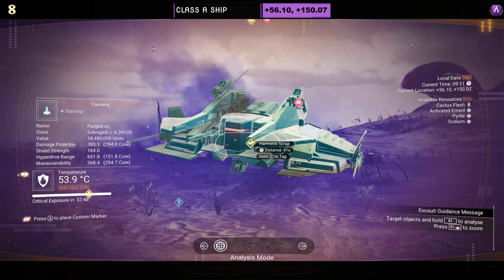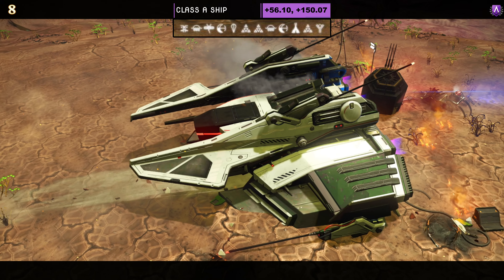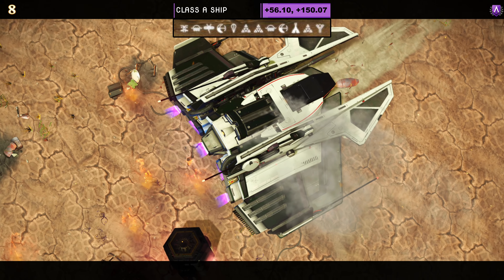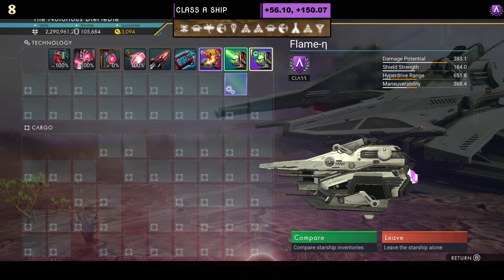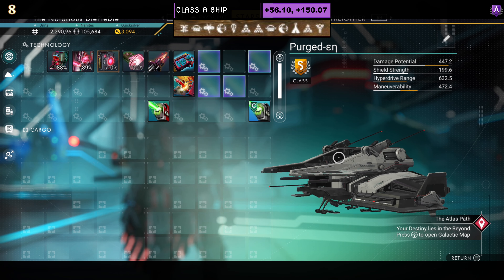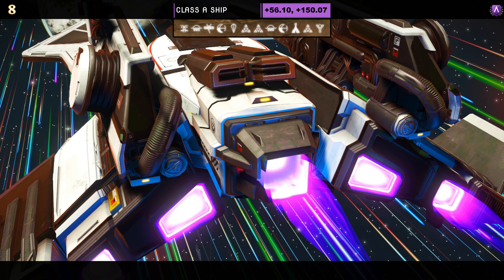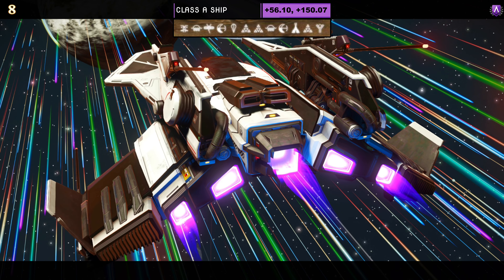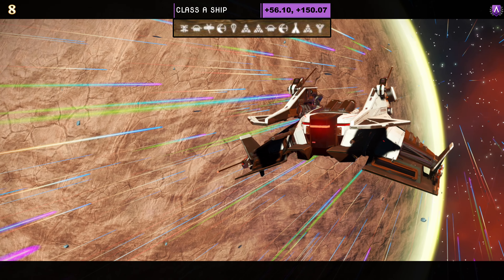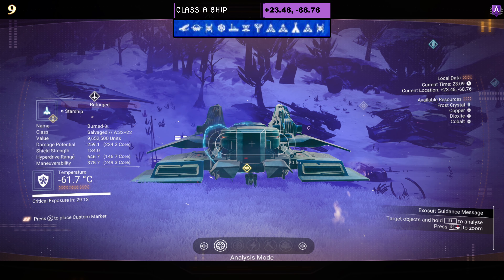Ship number eight — class A. Portal and coordinates at the top of the screen. Color scheme is white and black — a very nice, sleek looking ship. If you like white, this one is worth checking out even as an A, because it has amazing supercharged slots. As an A class, three are visible on the right; once upgraded to S at the space station, you get four on the right — almost perfect, just one slot away. It looks amazing, though I didn't pick it up as I couldn't warrant swapping out for what I already have.